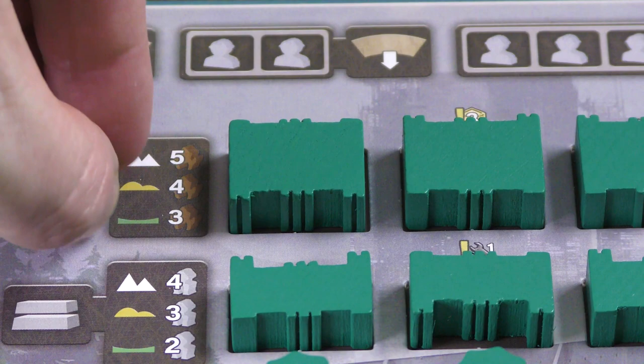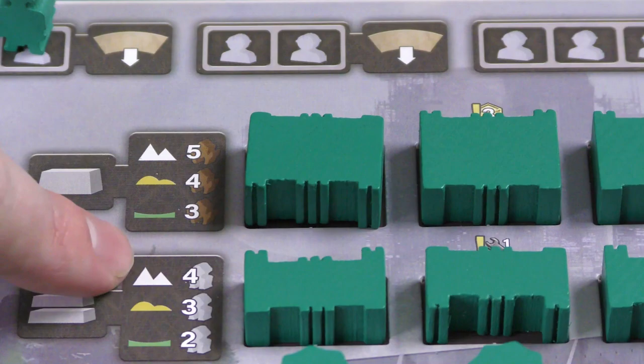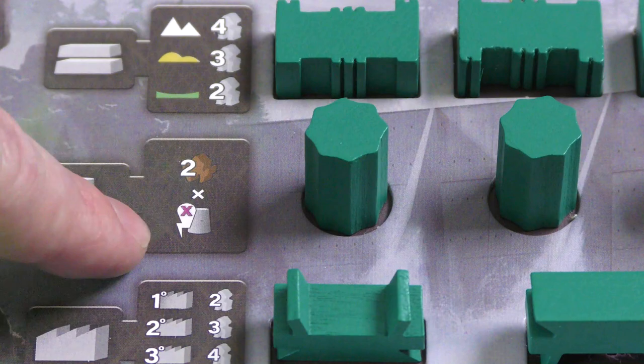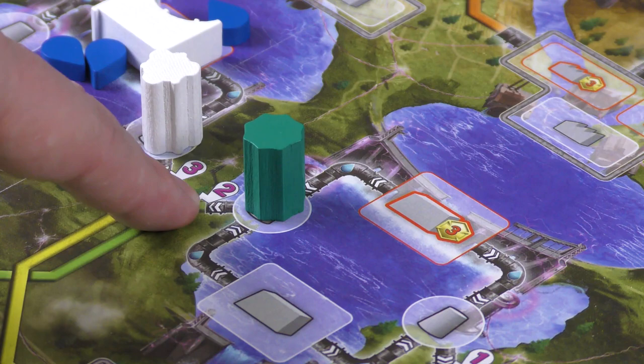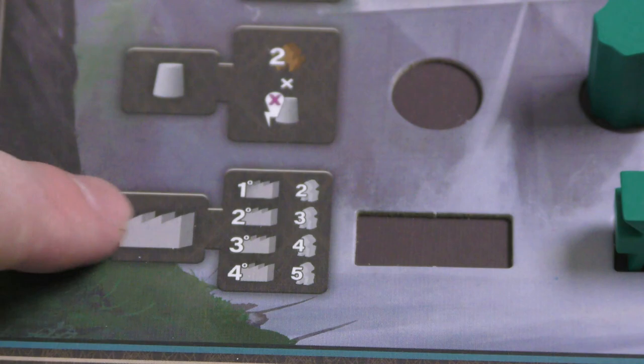Building a dam near the bottom of the board only costs three brown workers. Upgrading a dam requires gray workers, again depending on which area you're in. For power conduits you use brown workers, costing two times the value of the space — so a value-two space costs four workers. Power stations increase in cost: the first costs two gray workers, then three, four, five, and so on.